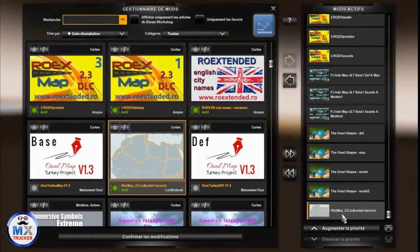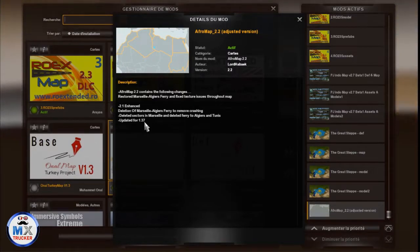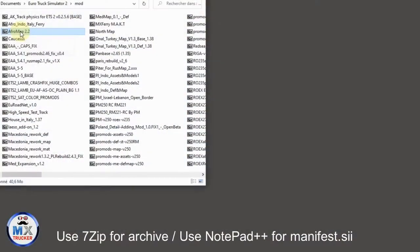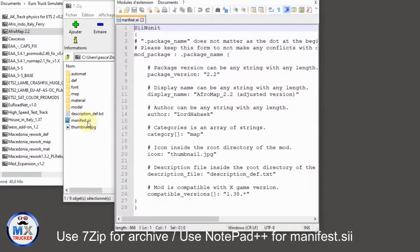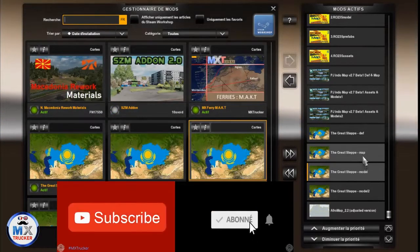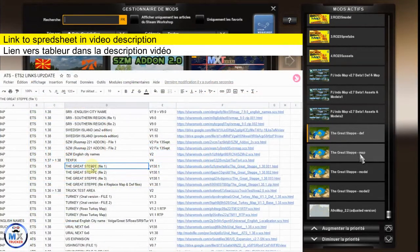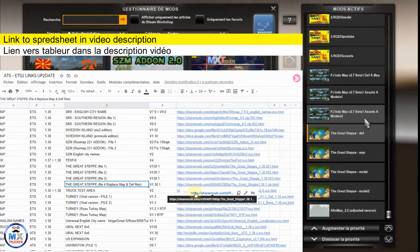Voici l'ordre de chargement. Tout en bas, nous retrouvons Afromap en version 2.2, originellement prévue pour ETS2 1.37. Pour la faire fonctionner avec 1.38, il faut modifier le fichier manifest.sii. Vous ouvrez l'archive avec 7-Zip, vous trouvez le fichier manifest.sii qui s'ouvre avec Notepad++. Originellement il est indiqué 1.37 — vous modifiez par 1.38, vous cliquez sur Sauvegarder, vous fermez la fenêtre et c'est bon. Nous avons ici The Grid Step: model 2, model, map et def — les deux fichiers map et def doivent être téléchargés dans un second lien indiqué dans mon tableur, vous les téléchargez et vous remplacez.